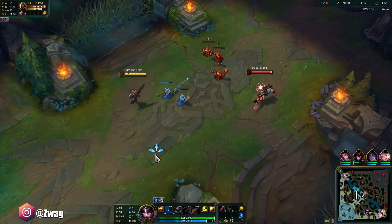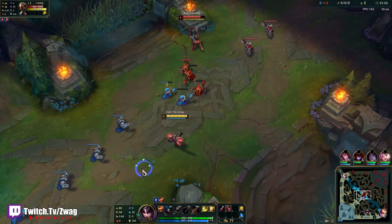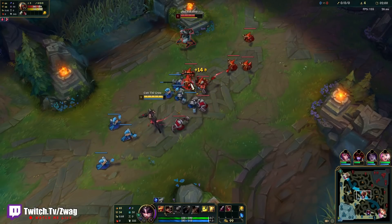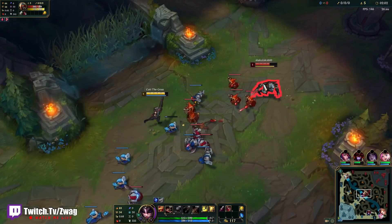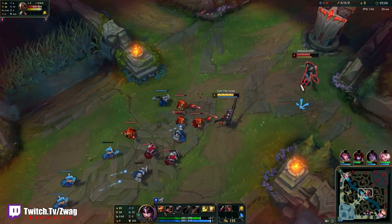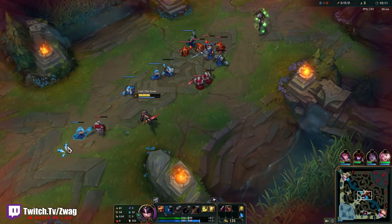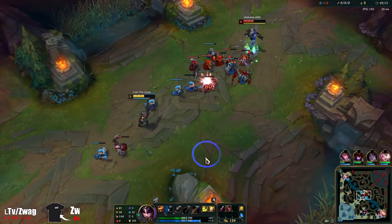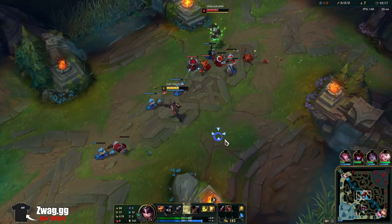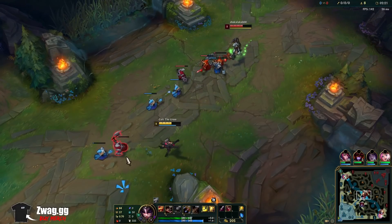We're against his head here so I decided to take Barrier so we don't get one-shot so easily. I'll just poke him quite a bit. He's a pretty weak level one. That Q did a lot of damage, but minions did the most damage to us though. Just have to be careful for their jungler.